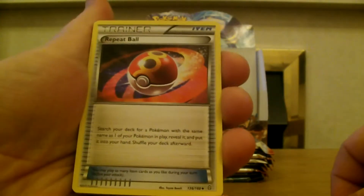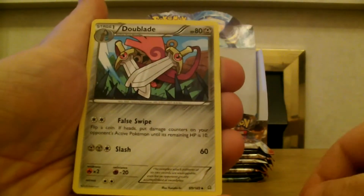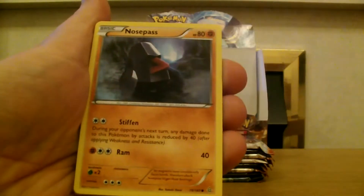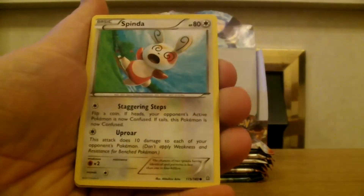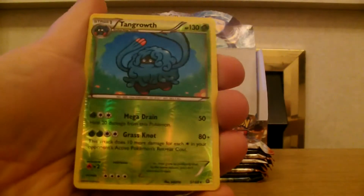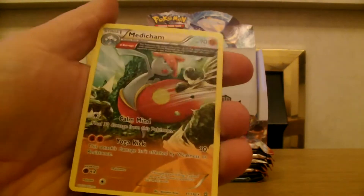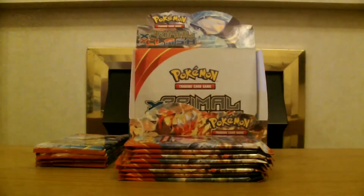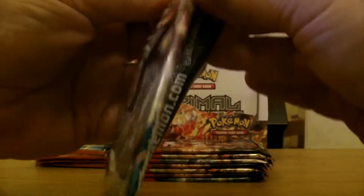And a Repeat Ball — let's have a repeat shall we? Yeah. Dub Blade, Scorched Earth, Drillbur, Nosepass, Volbeat, Spinda, Mudkip. Our reverse is a Tangrowth and our rare is a large art Medicham. I think I've already had one of them.